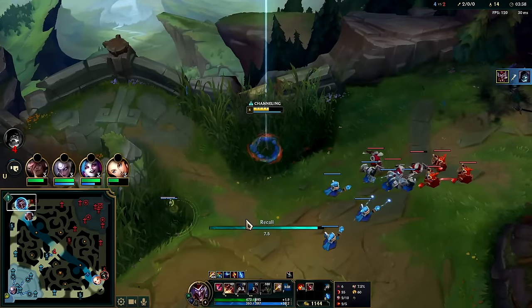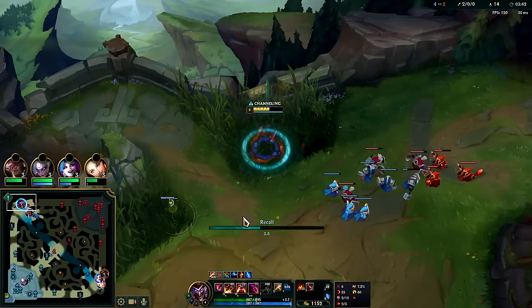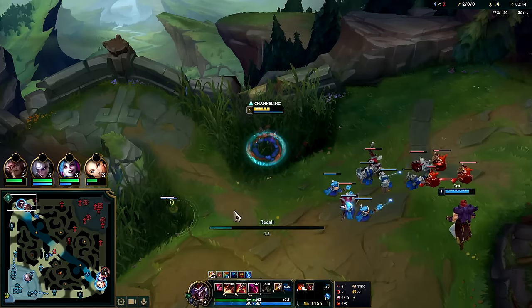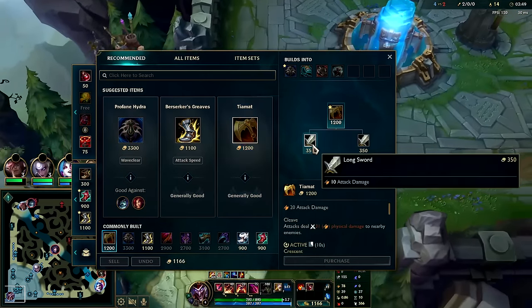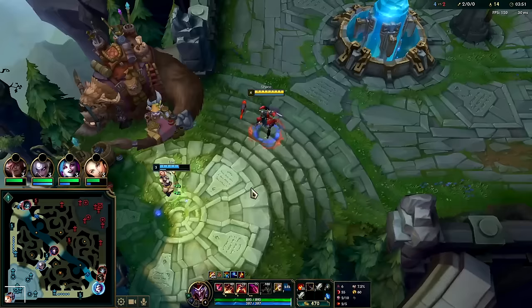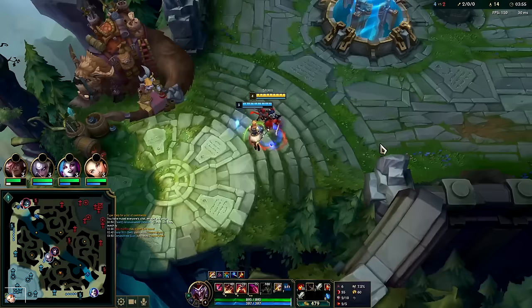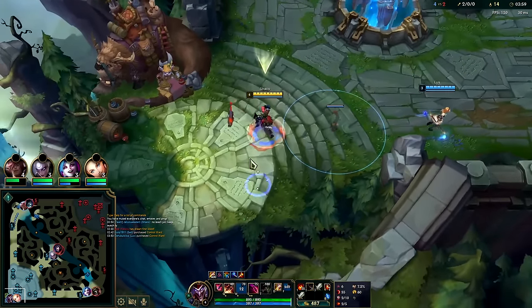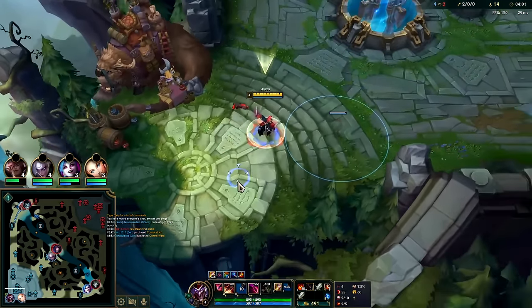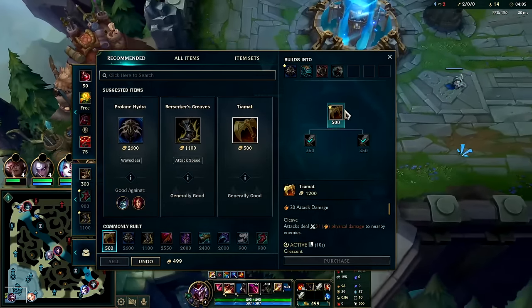If you want to full clear, don't play this character because he's the worst full clear jungler in the game in terms of value. His full clear isn't actually slow if optimized, but if you full clear, with how weak Shaco's scaling can be, you're probably going to lose the majority of your games. From iron through masters, full clearing on him is bad. It's always three-camp gank or two-camp invade.